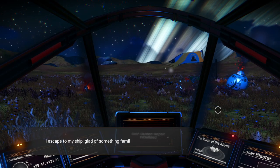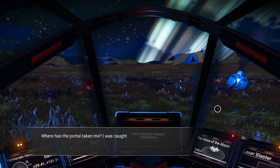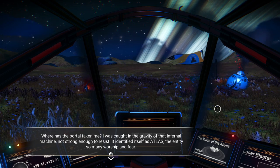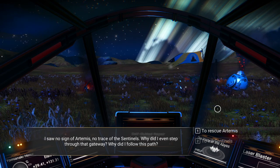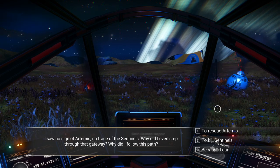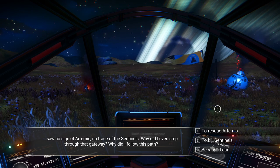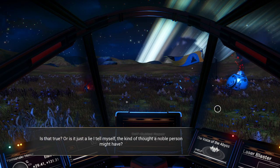The ship seems to be in okay shape. I escaped to my ship — glad of something familiar in this strange world. Where has this portal taken me? I was caught in the gravity of that infernal machine, not strong enough to resist. It identified itself as Atlas, the entity so many worship and fear. I saw no sign of Artemis, no trace of the sentinels. Why did I even step through the gateway? Why did I follow this path? Because it was to rescue Artemis. You're on the Artemis storyline — you can choose what you will. I'm going to choose that. There is an inbound transmission from a location on this very planet.